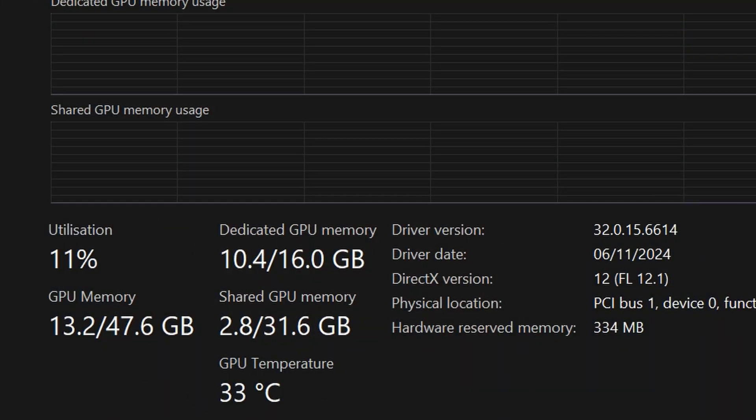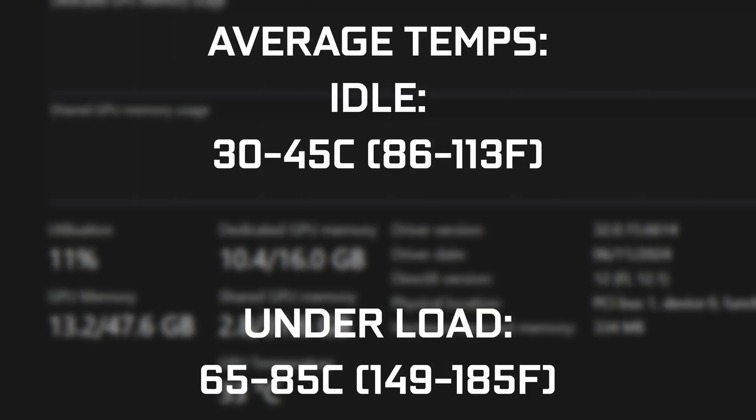Welcome back to HowToAuthority. One thing that can confuse a lot of people is understanding the temperature of their graphics card in a gaming PC and understanding exactly what kind of temperature is safe or normal. However, these can vary wildly. For the most part, a safe idle temperature will be somewhere around 30 to 45 degrees Celsius, and when gaming it's not unusual for it to jump all the way up into the 80s.